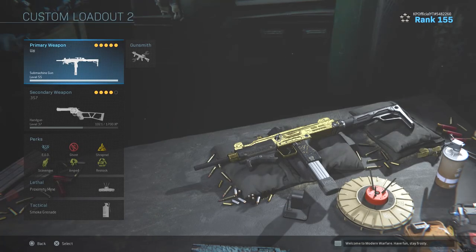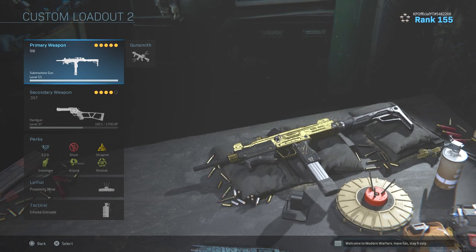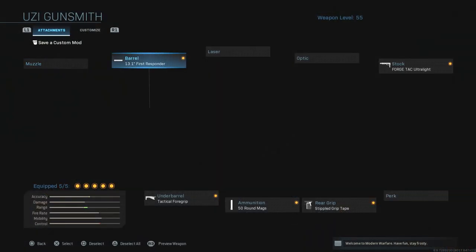What is happening everybody? I am KP and today we are rocking the gold Mini Uzi. It's not my go-to submachine gun — the one I will go to when I need a good SMG — it is decent, but it's definitely not the best one. There are a lot better SMGs out there. But it is a fun gun to use. This particular class setup: I have the 13.1 inch first responder, ForgeTac ultralight, stippled grip tape, 50 round mag, and tactical foregrip. This is a great class setup for ground war — 50 round mags, and you can really just spray down your enemies, as you're going to see in this gameplay.